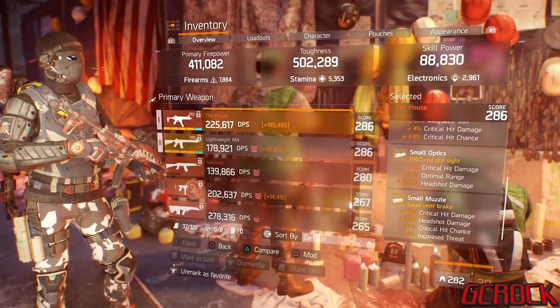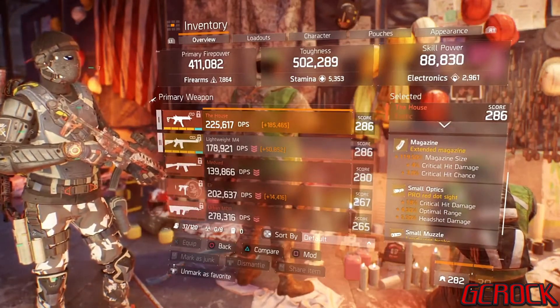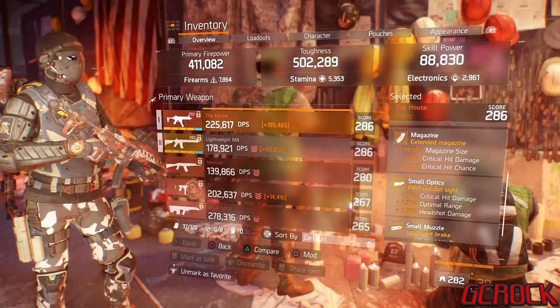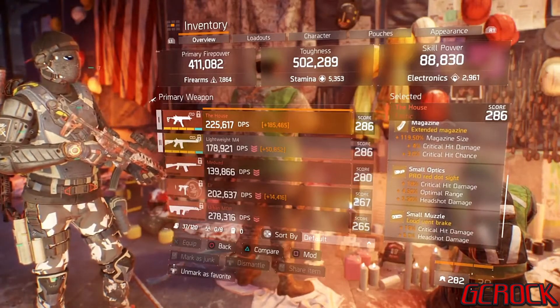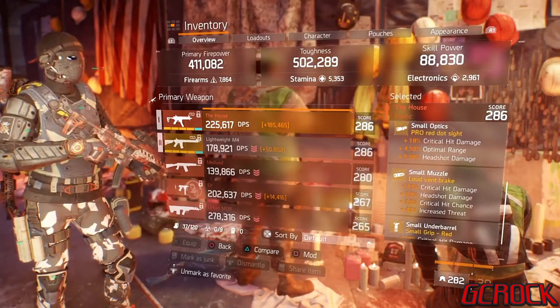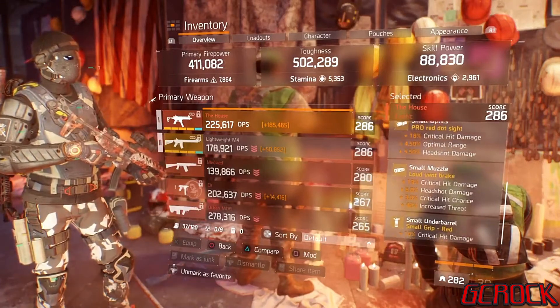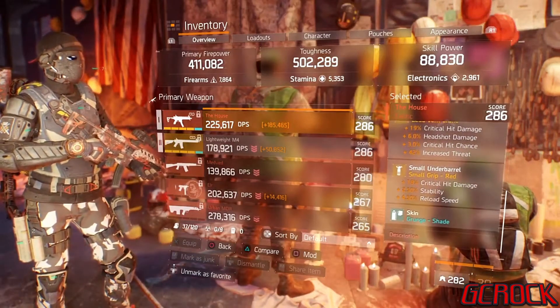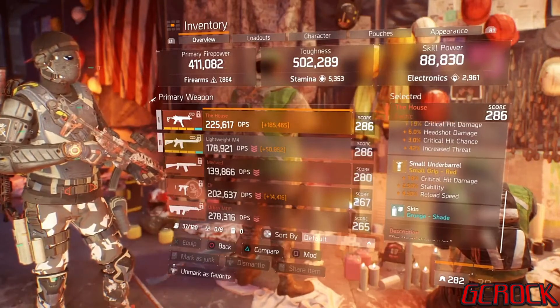The weapon mods I have on The House: I have an extended magazine with critical hit damage and critical hit chance. I have a Pro Red Dot Sight with critical hit damage, optimal range, and headshot damage. A loud vent brake with critical hit damage, headshot damage, critical hit chance, and increased threat in PvE. And then a small grip with critical hit damage, stability, and reload speed.